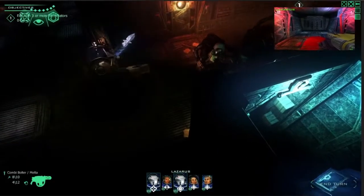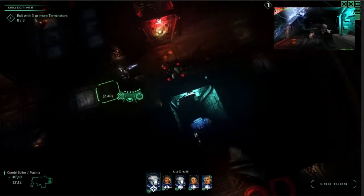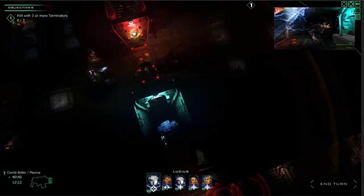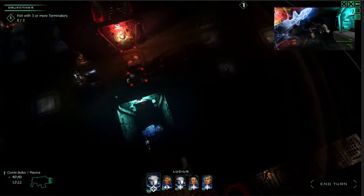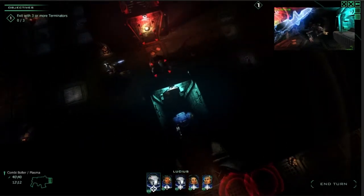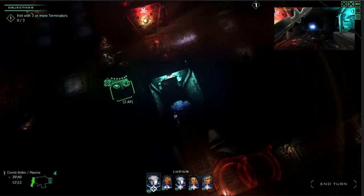We also have another new weapon called the Plasma Combi Bolter — a Storm Bolter combined with Plasma Fire. The Plasma Fire works so that if you get a successful hit on the first target it will continue to kill the one behind, and if that's also successful, it will try to kill the one behind that. Let's try it — yeah, that worked, looks really cool.